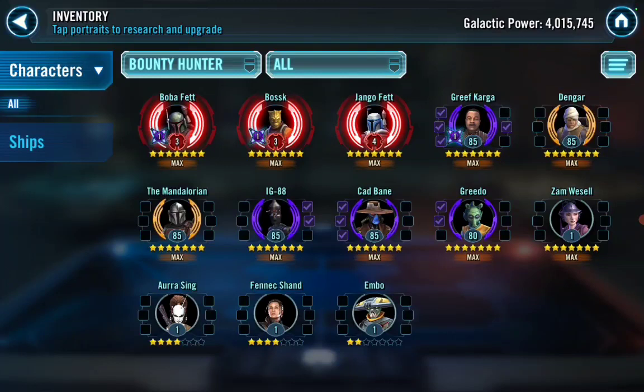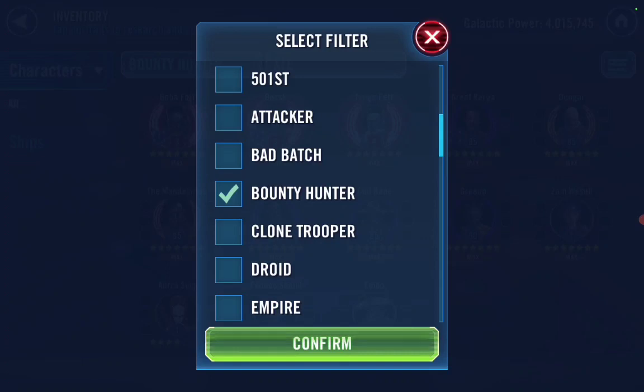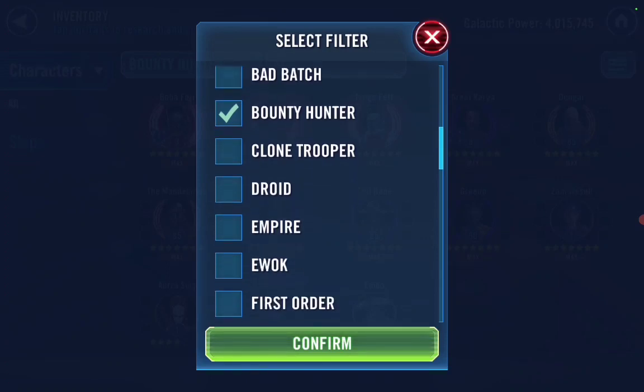With only a relic Boss and Bounty Hunters, you should easily take out most Darth Revan squads in Chromium. You've got Mandalorian and Greef Karga — I've got a video on their turn order, mods, and stats. They're amazing and a must-have build because you only need a relic Boss. You've got Zam Wesell at seven stars. That would be immediate work: Malek, your GAS, and this Bounty Hunter squad since they don't need much.